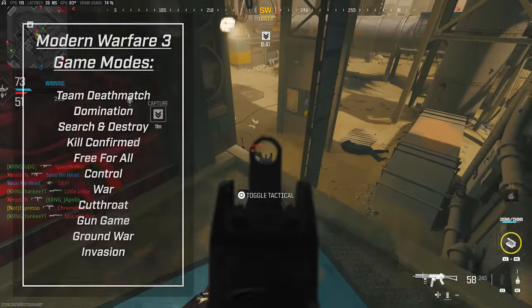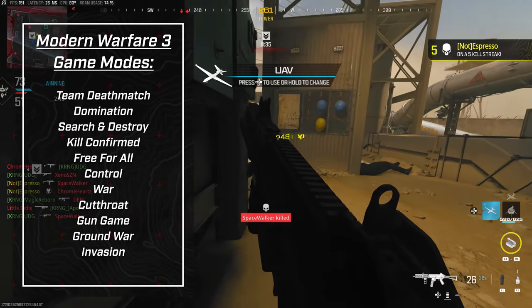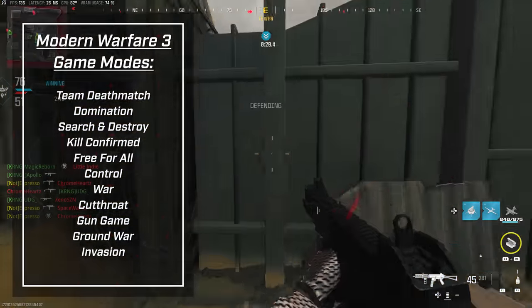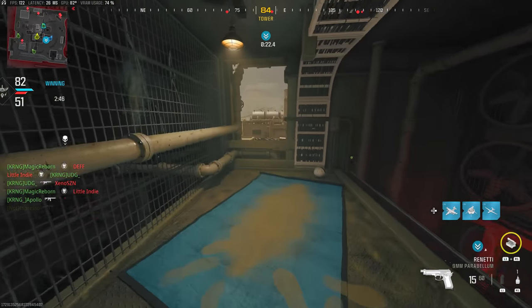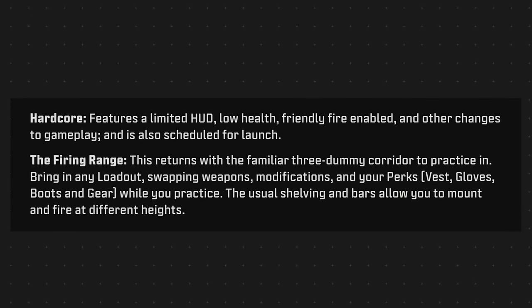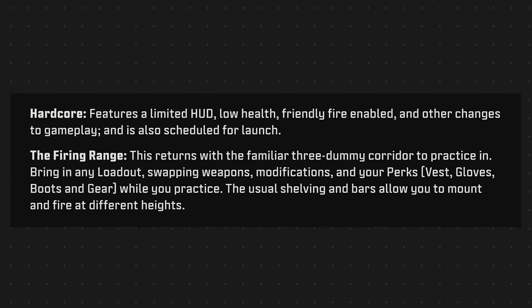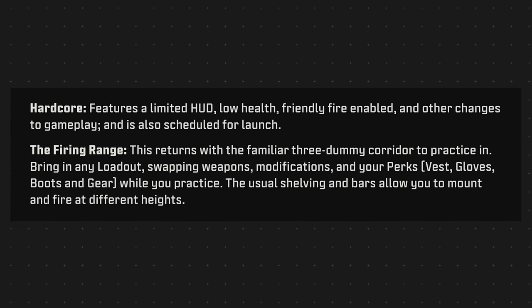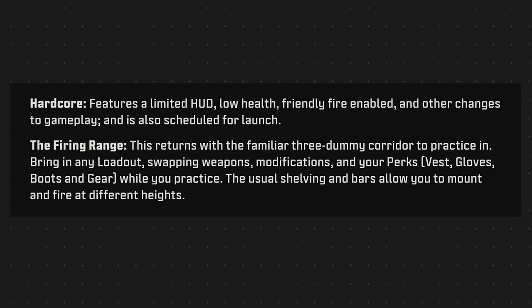For game modes, we learned about all modes at launch: TDM, Domination, Search and Destroy, Kill Confirmed, Free for All, Hardpoint, Control, War, Cutthroat, Gun Game, Ground War, and Invasion. The one that surprises me a little is the focus on party game modes with Gun Game being there from day one - though I'm not upset about it, it's just something we haven't seen at launch in recent years. Hardcore will also be there at launch, featuring a limited HUD, low health, friendly fire enabled, and other gameplay changes.